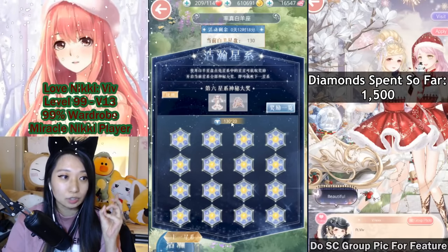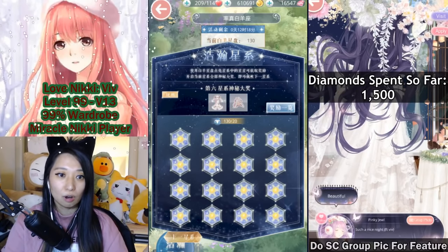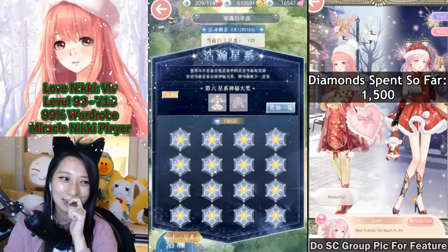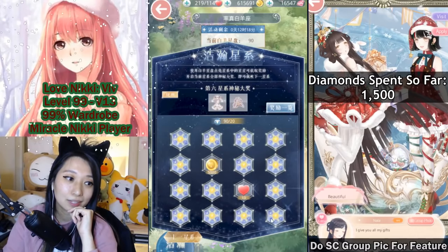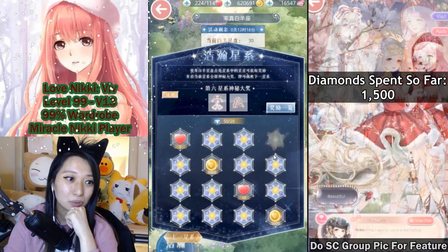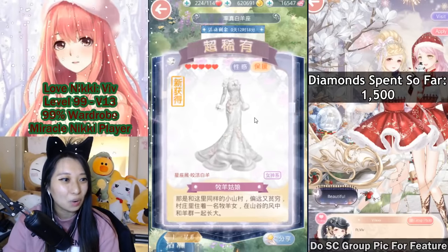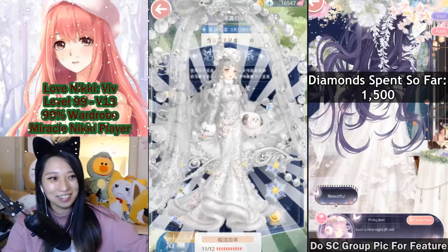I have 130 event currencies left and I need this dress and this background — these are the final boxes to open. Hopefully I'll be able to finish in less than 130 event currencies. Knowing my luck, I'll need to spend way more. Let's try this box — nope, it's gold. Next, stamina. This corner maybe? Nope. 70 event currencies left, oh my gosh. How about this one? No! Can I get at least one item before wiping out my event currencies? How about this corner? The dress! The dress! Oh my gosh! I feel like it's so gray — did I even get it? Like it didn't even color in — it's the same color as the grayness!